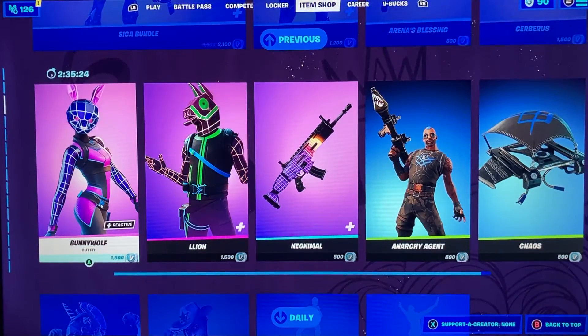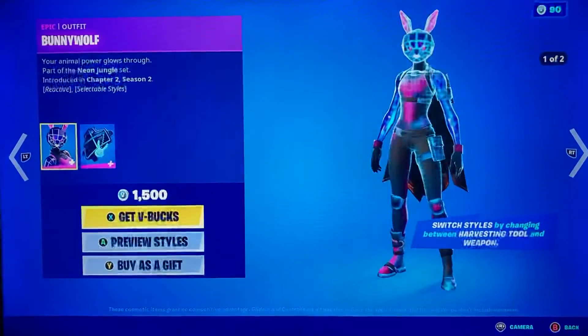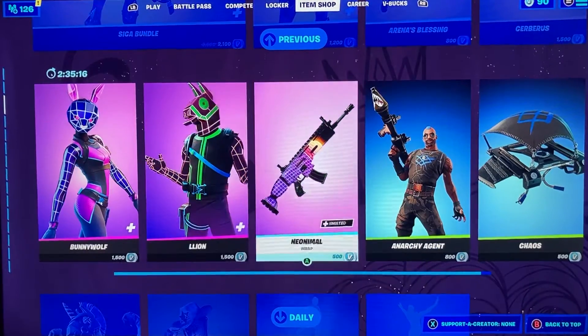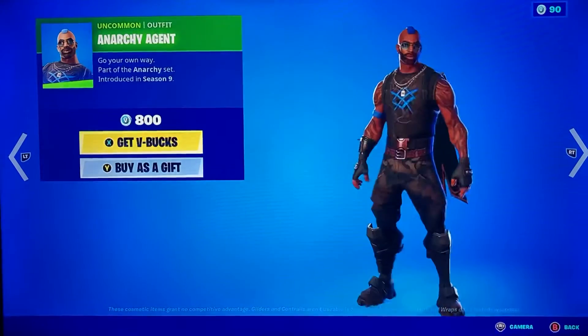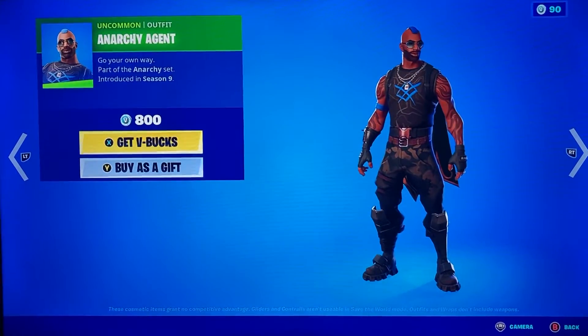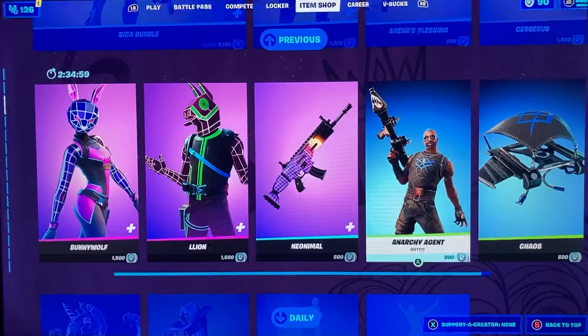We also get the Bunny Wolf skin, Lion skin, and its weapon wrap called the Neo Animal weapon wrap, which is reactive and animated. We also get the skin that hasn't been in the item shop for a while — I don't know exactly how to say the name — but yeah, pretty good skin.